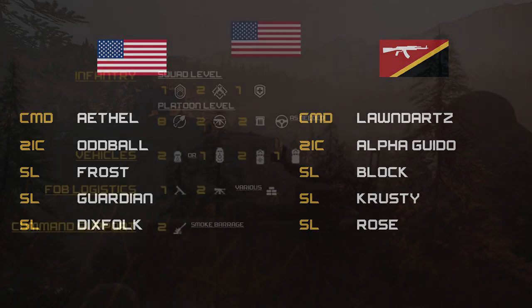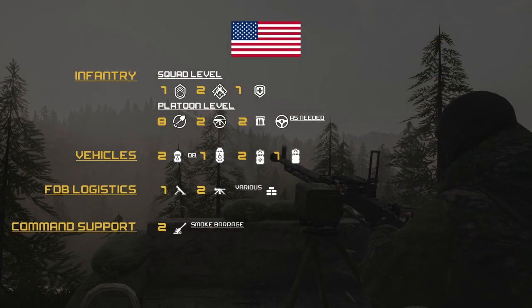Moving over to the loadouts for Team 1, the US team. For its infantry level squad: 1 SL, 2 ARs, 1 medic. For platoon level: 8 engineers, 2 MGs, 2 ammo bears, and crewmen as needed. Vehicles for the COP convoy: 2 MRAP open tops or 1 striker, 2 lodgies, and 1 transport truck. FOB equipment includes 1 mortar, 2 HMG tripods, and various defensive structures. Support is limited to only 2 artillery smoke barrages.